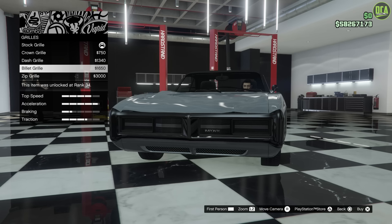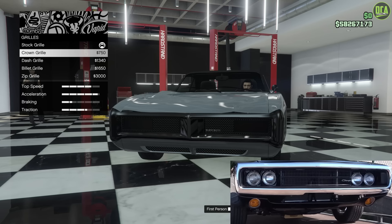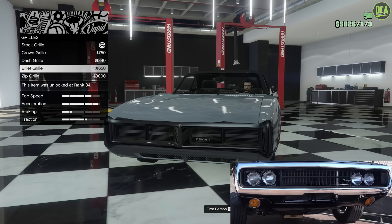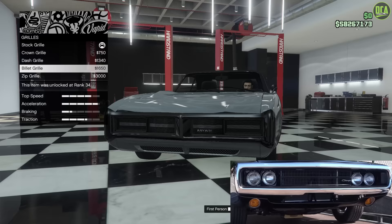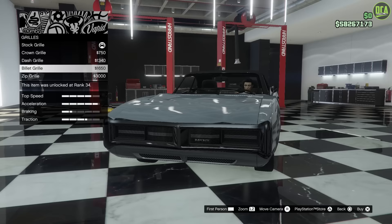The real grill had vertical lines with two horizontal ones down the middle — a pretty unique look. We don't really have anything close to that. The crown grill is a bit close but it's chrome, which doesn't match the black. The dash grill looks way off. The billet grill, to me, is going to be the closest. The zip grill is Kuda style — that's just way off. You could also go with stock; that's a good option too. But I think the billet is going to be a bit closer, so we'll do that.